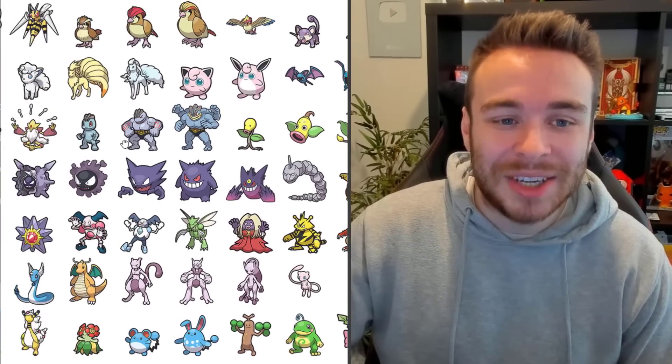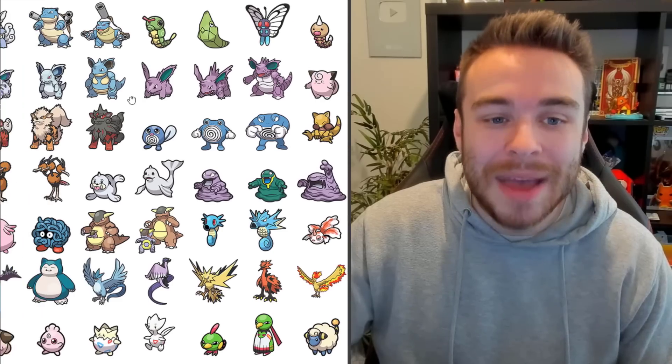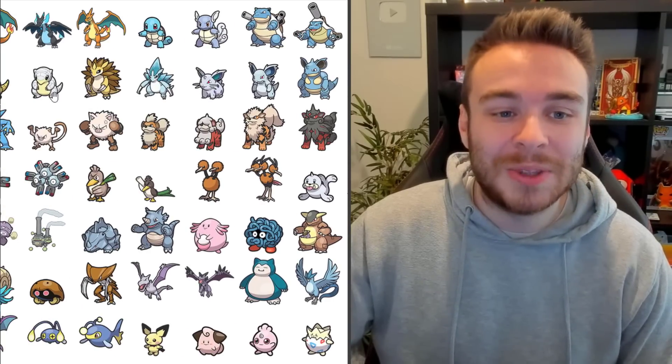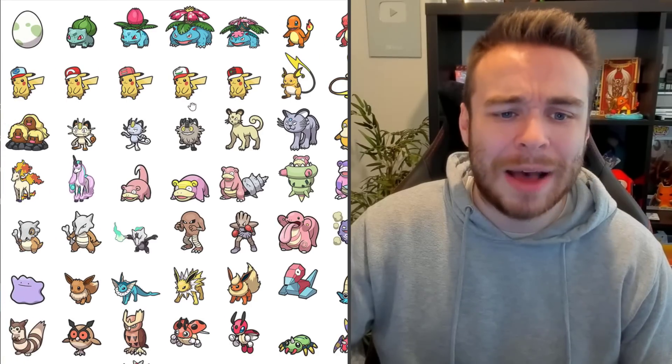And then we've got the Oddish line. Zubat. Jigglypuff. The Ninetales line, which of course isn't in Scarlet and Violet. The Nidoran male and Nidoran female — they both obviously got new sprites. The whole Sandslash line — really like the Sandslash one.